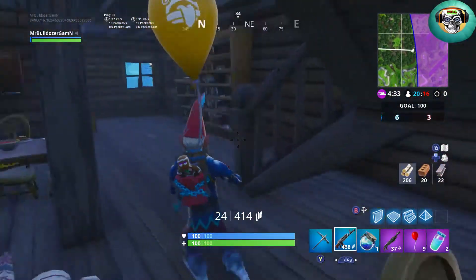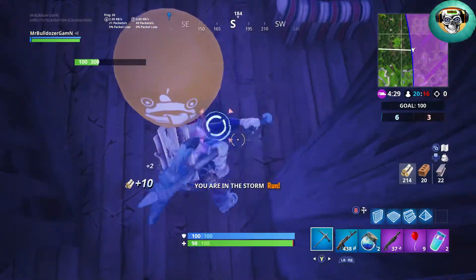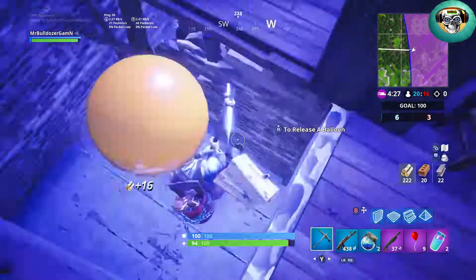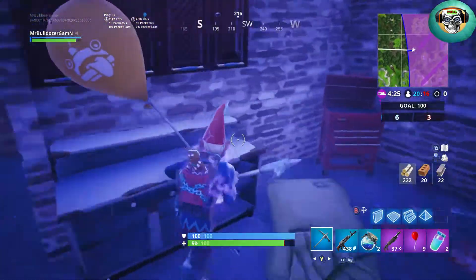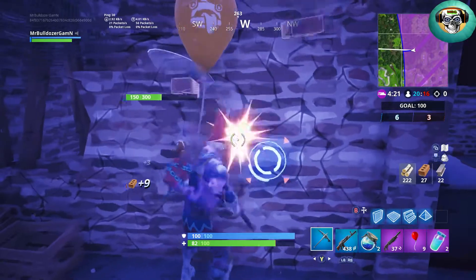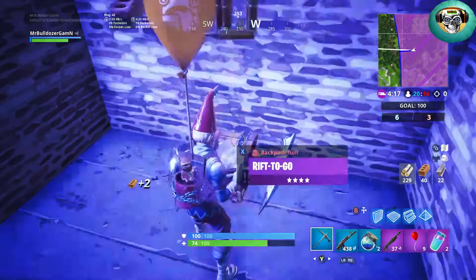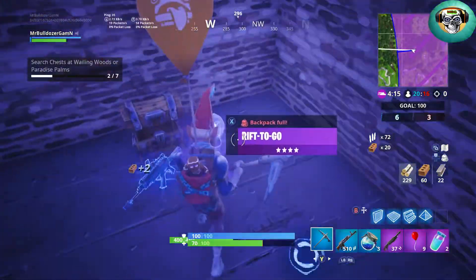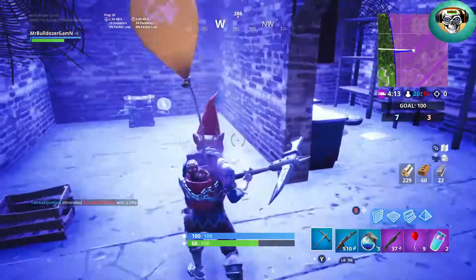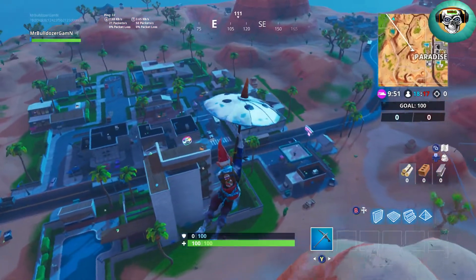Then I'm gonna go downstairs and bust through the floor right by this column, next to this couch. There's usually a chest down below right on the side of this wall. You can take the steps if you want to, but it's just as easy to bust through the floor. That is two down, five to go. Let's go ahead and move on to Paradise Palms.